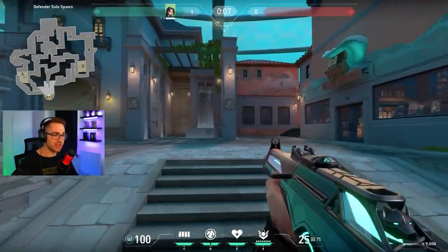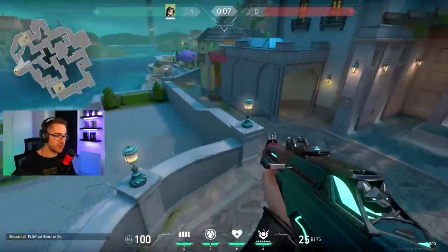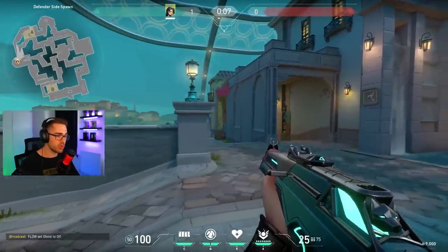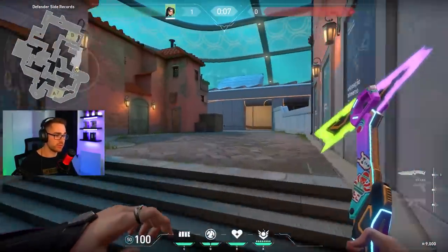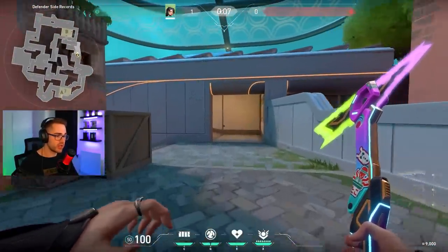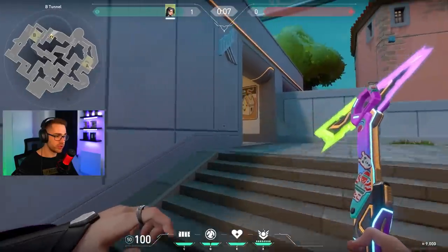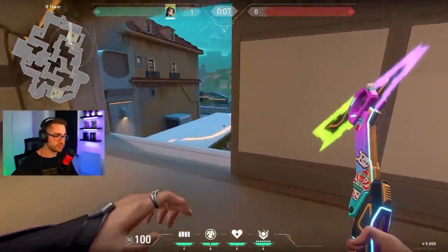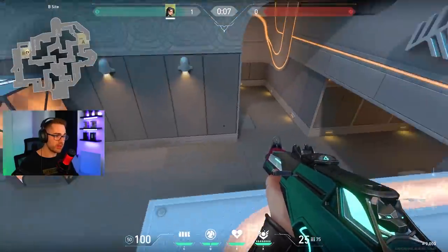If you spawn on the defend side, this is where you'll be. There are some statues behind you. If you go left, that's towards A site; if you go right, it's towards B site, so we'll go towards B site first. You can walk this way — to get to B you can go down and under, or you can go above and onto this bridge right here. This opens up to the site, this is where you can plant.